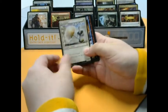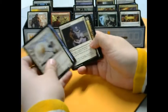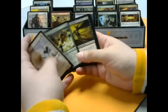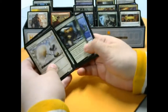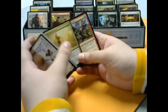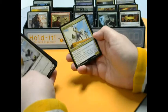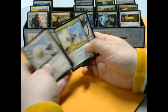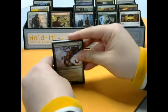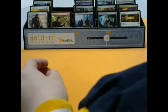We got Ahn-Crop Champion, Cancel, Thresher Lizard. We got Benefaction of Rhonas — haven't seen a lot of those; I would remember the name. For the uncommons we got Wayward Servant, Limits of Solidarity, and Aven Wind Guide. And for the rare we got Prowling Serpopard — it's an interesting card to say the least. I think it definitely has some potential.